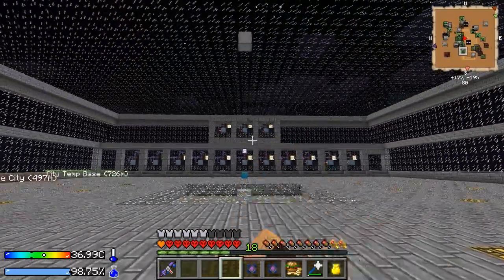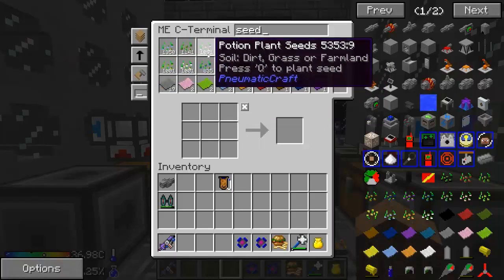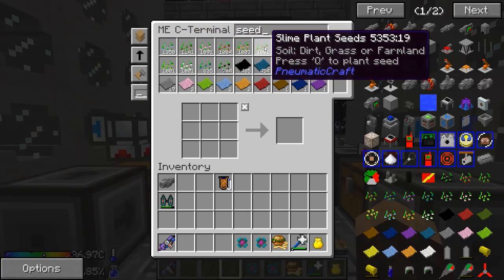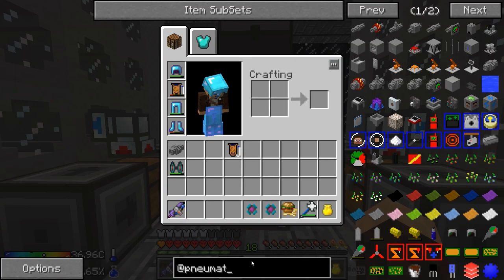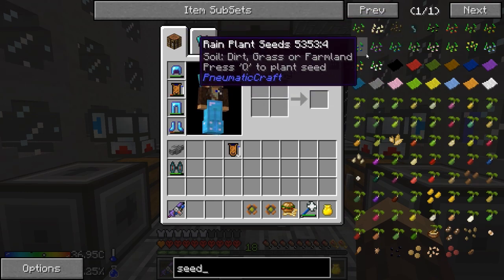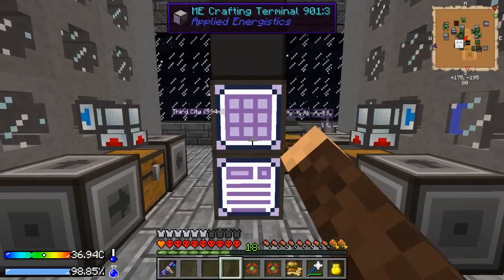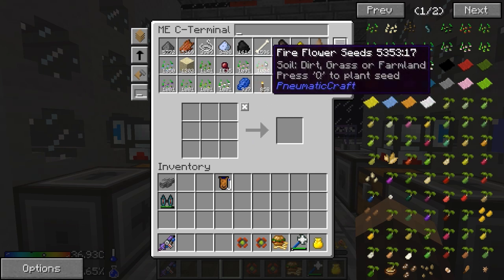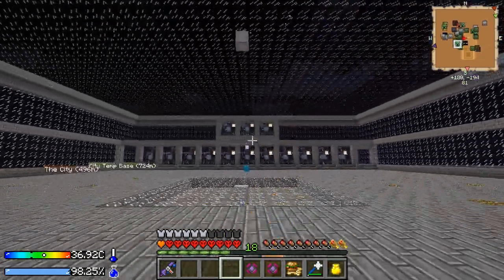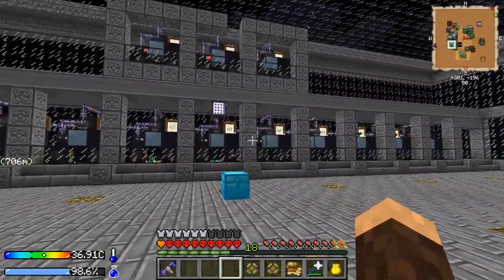One thing to note that I didn't mention at the end of last video is all of the seed IDs are different than what they should be. For example, chopper seeds is 28, this one is 18, this is nine. These IDs are actually different than if we look in the seed list — it goes one through 14 or 15. When you actually plant and harvest them, the IDs are different. So I had to go through and manually replace all of the IDs in all of my patterns, level emitters, storage buses, and all that stuff. That fixed my problem.